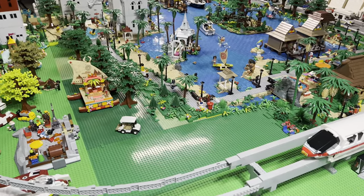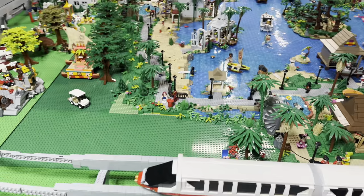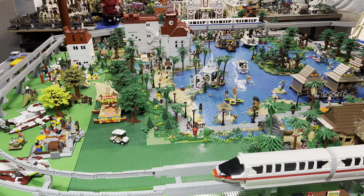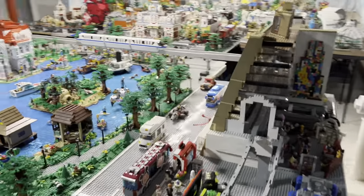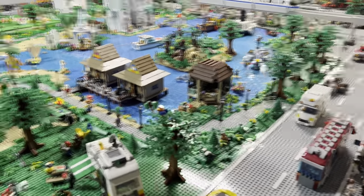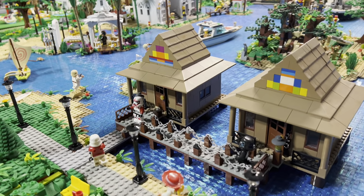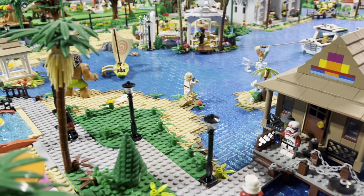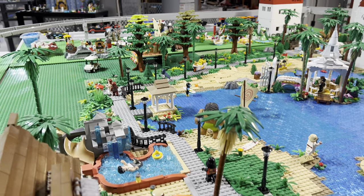Another area we're working on right here is going to be the area where the Polynesian is building the new DVC tower. That's going to be one of the builds we work on as well. Now let's take you around to some of the closer detail. These are the Polynesian bungalows — the DVC bungalows — and those are custom builds as well. We also have the pool at the Polynesian with the volcano and the slide.